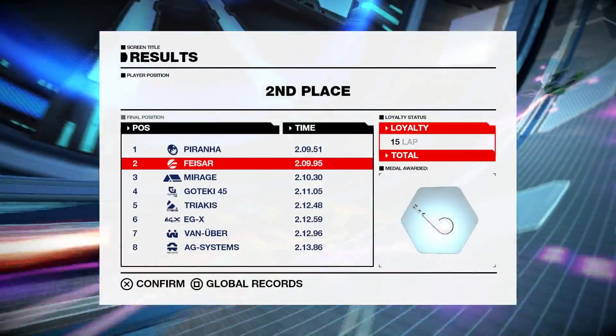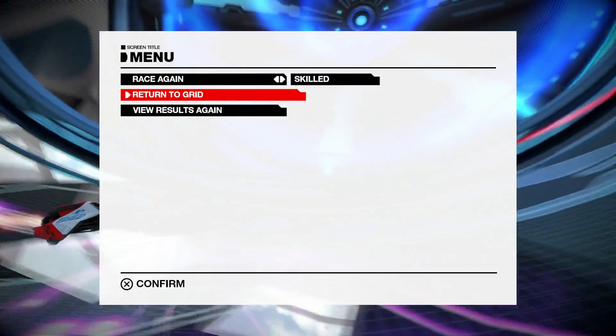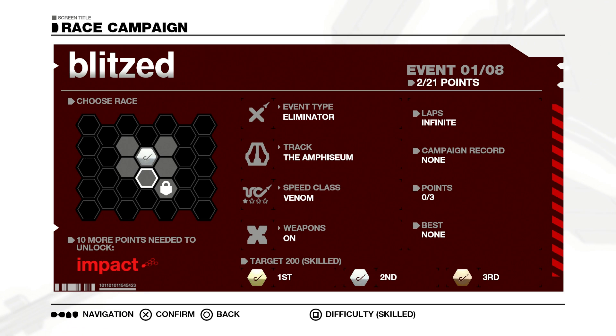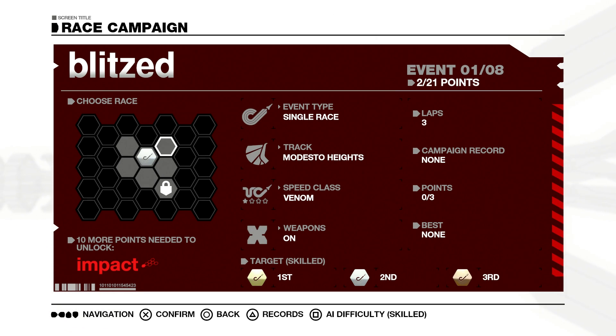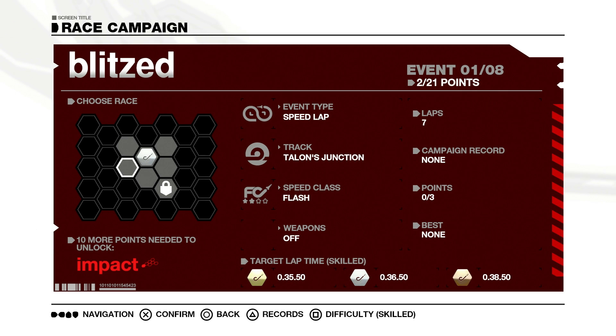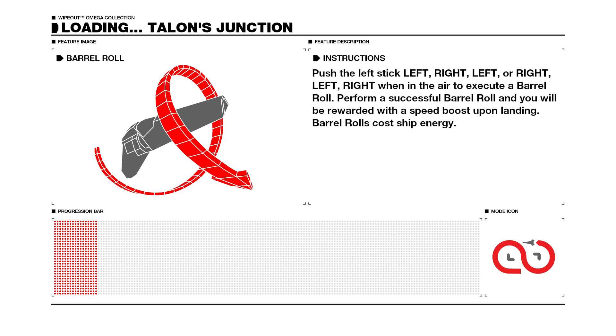We were barely behind him as well — half a second off gold. We'll start with a silver, it's not the worst in the world. And we'll go on to... Let's try a speed lap next. We'll just try a speed lap, get into the rhythm of the game, and then we'll go back into the weapons once.